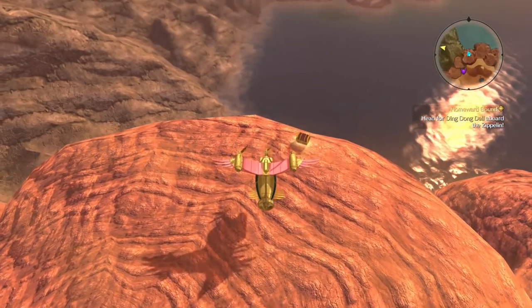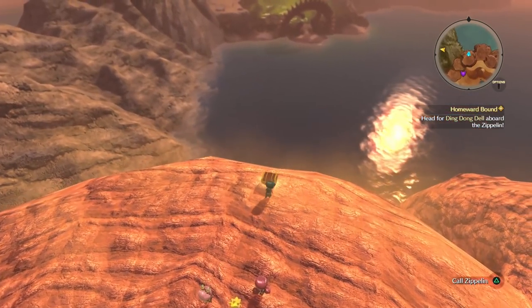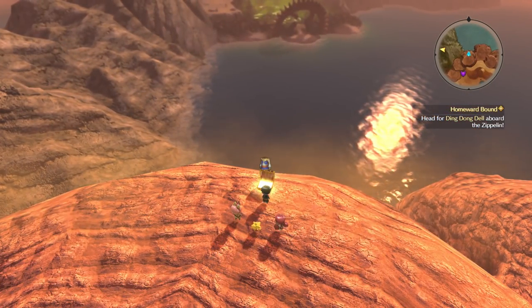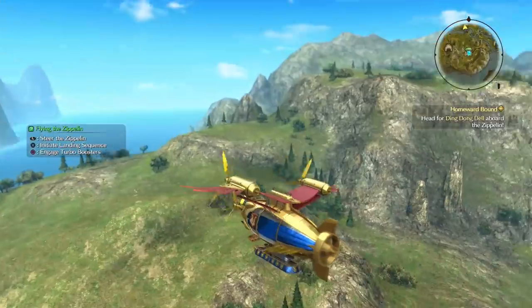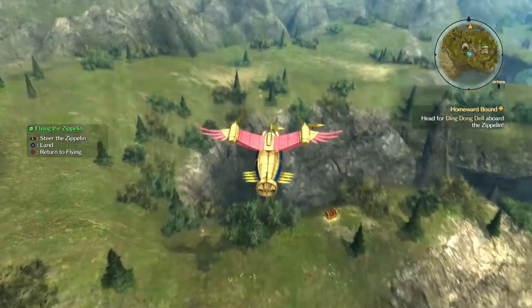You can find Evan's Mamuni Garb here in the northern part of the desert area. You can find Tani's Harpers costume here outside of Aunty Martha's cottage.